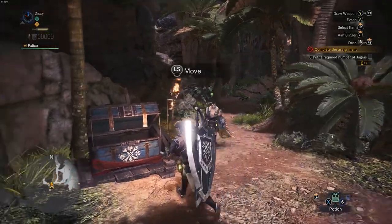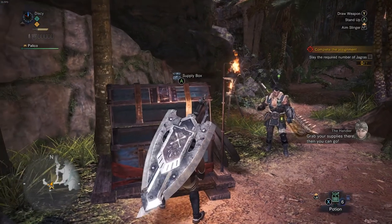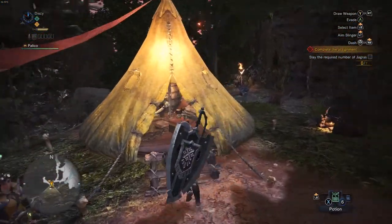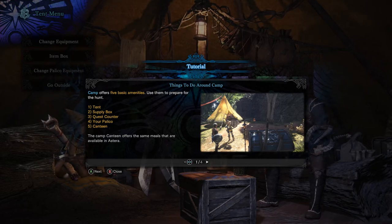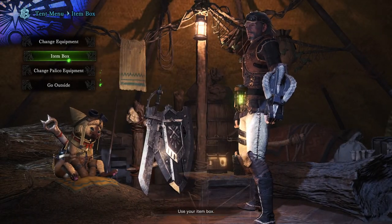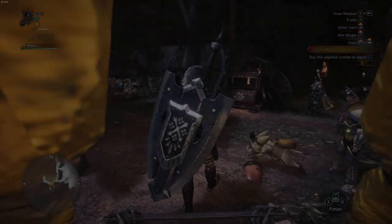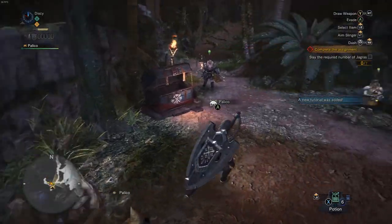That's the supply box, blue this time. Let's check it — we just grab everything from here. Southwest camp. Camp offers five basic amenities, use them to prepare for the hunt. I can change equipment here, that's cool. Go to the item box and I can change Palico equipment too. Good to know.